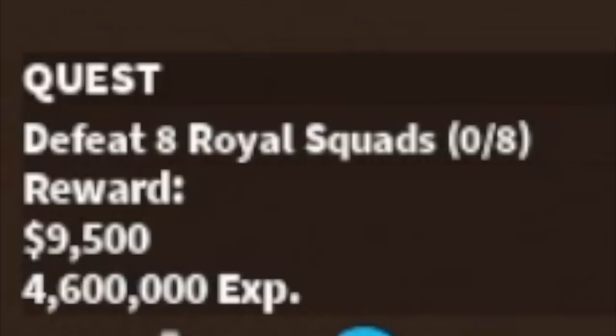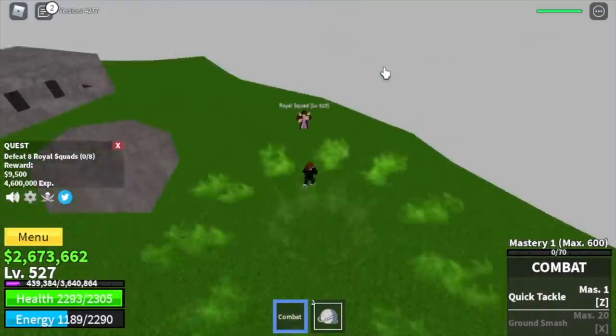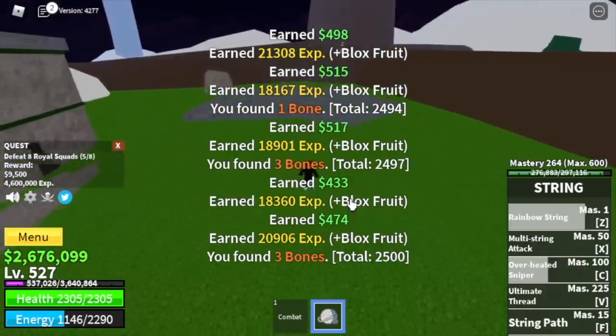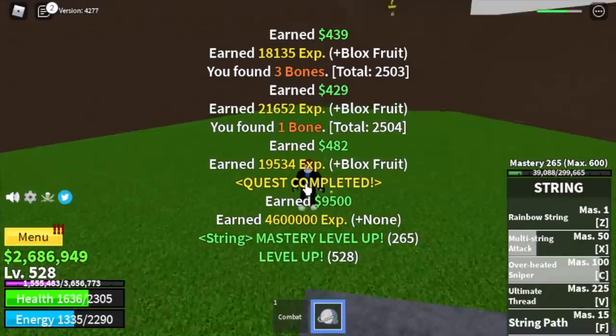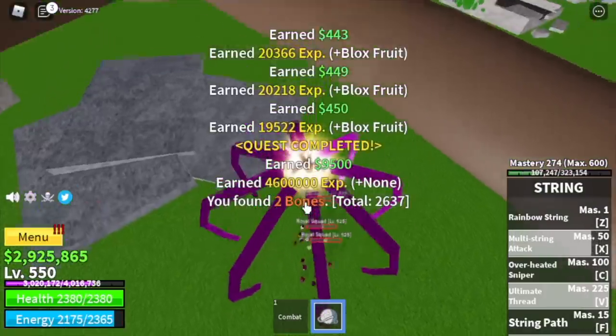When you reach level 527, start with the royal squads — you need to defeat eight; lure five at a time: three, four, five, defeat them. Then lure three to finish the quest. The goal here is to reach level 550.